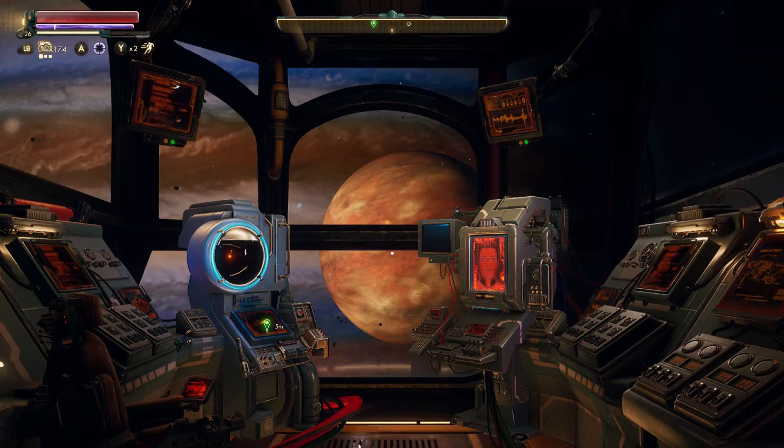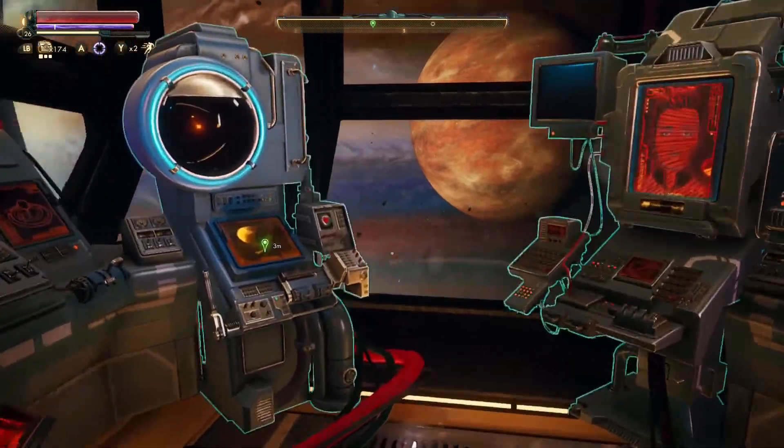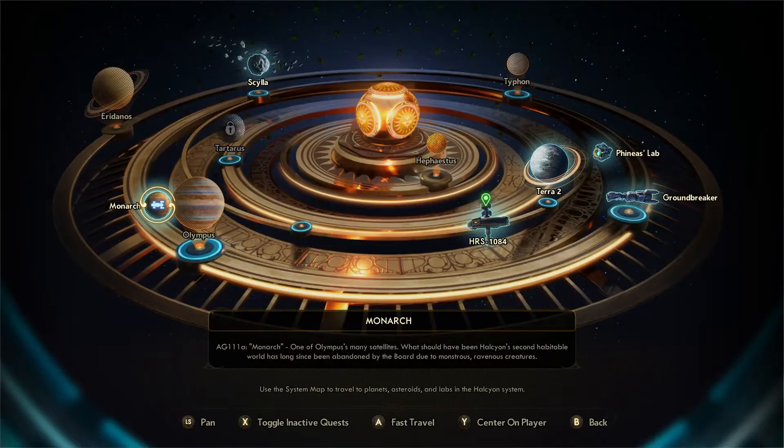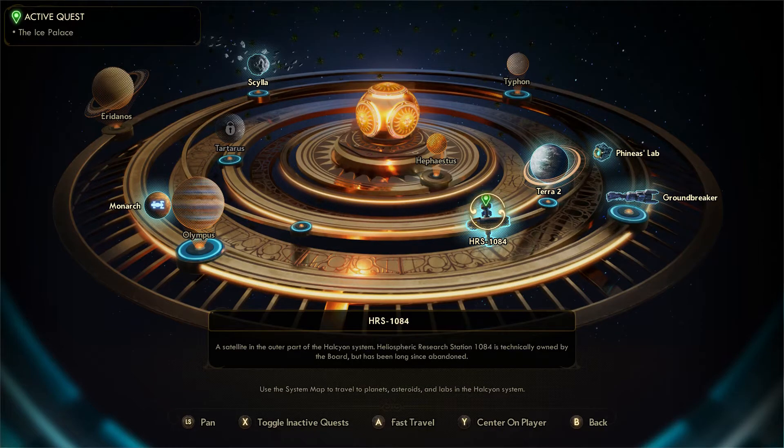Hello, it is Fishbowl Geek and today we are going to steal a space station. So let's get to it and travel there. HRS-1084, here we come.